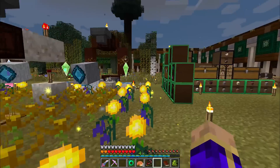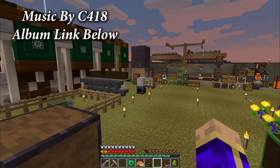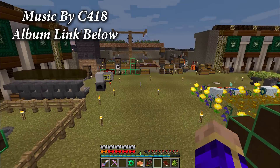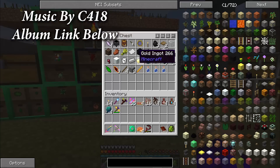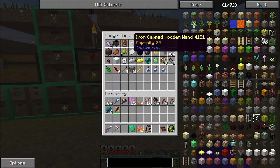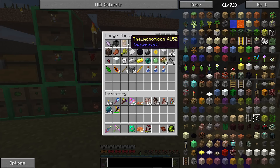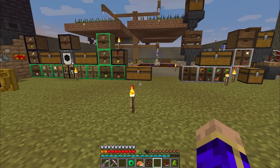Good day Minecraftians, PurpleMentat here, bringing you episode 33 of my Regrowth Let's Play. Last time, we started gathering up some stuff for Thaumcraft, specifically the Crucible, the Thaumonomicon, and the Iron-Capped Wooden Wand. Today, I would like to continue along the path of Thaumcraft.